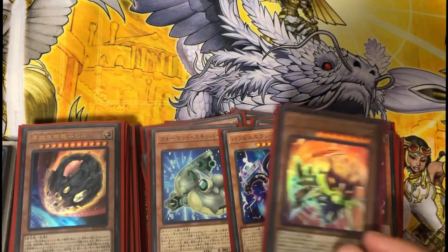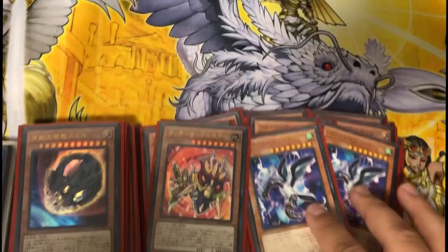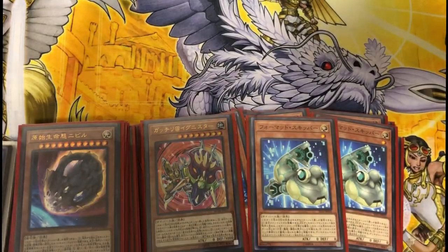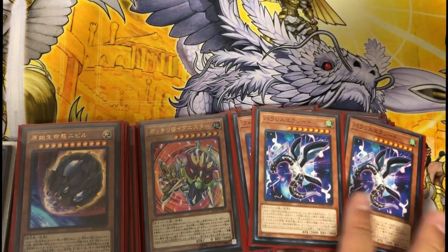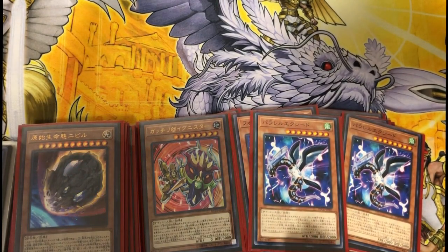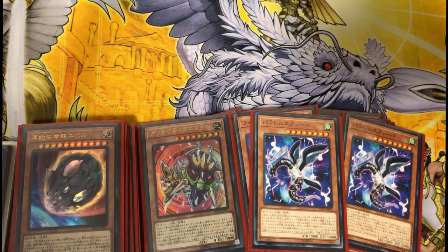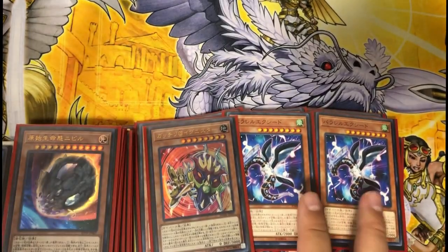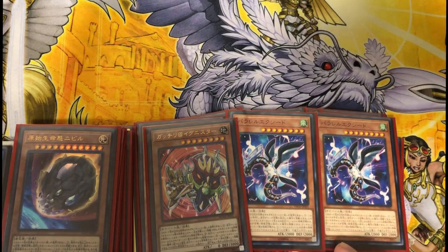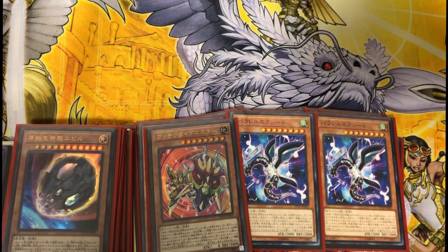This is what I play for the Cyberse package. If you draw Parallel Exceed you go full combo. Gatchity at Ignister is an option if you already drew Parallel Exceed. He has two effects: one is you can negate a Cyberse monster on your board. Usually if you're special summoning Gatchity you'll be having Parallel Exceed. And when he leaves the board you can target a monster on your field and make it unaffected until your next turn, so he gives you protection — really good. We play two Parallel Exceeds. I didn't want to play three copies because if you draw two copies they're just dead in your hand, so I play two.